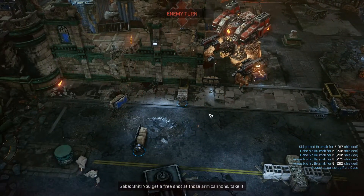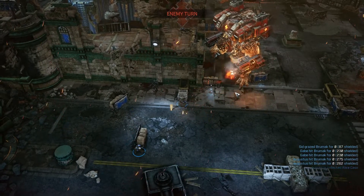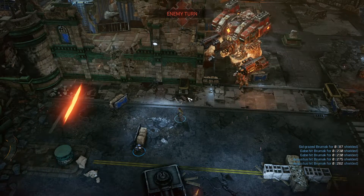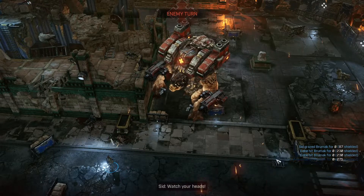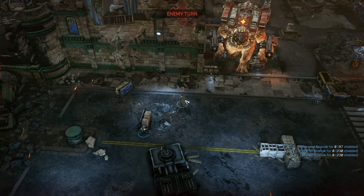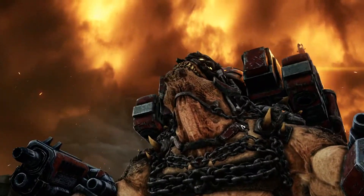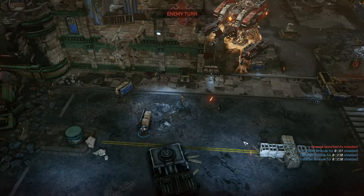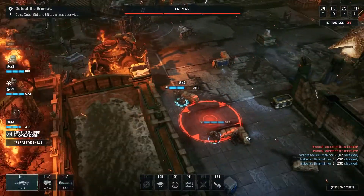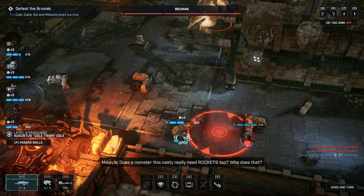Now, you're going to see here when he shoots us, it does some minor damage. But what's more important is it's destroying cover and it is taking us down a pip or two. So later in the game, that's going to be super critical, especially when there are wretches and potentially other drones that you have to contend with.